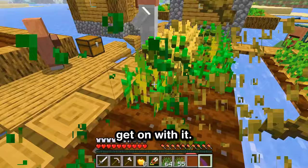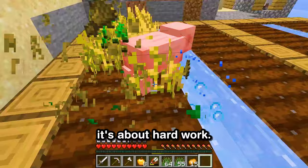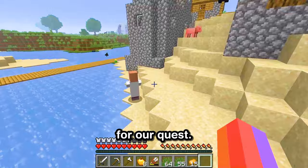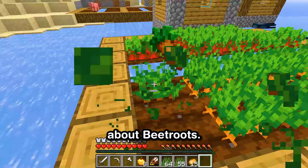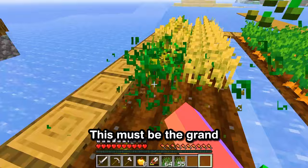First stop, the nearest farm. In Minecraft, farming isn't just about planting and waiting — it's about strategy, timing, and most importantly, hard work. Look at this, even the pigs are getting curious. Sorry little buddy, we need all the food we can get for our quest. Every wheat, every carrot, it all counts. On to the next farm — this time it's all about beetroots. Beetroots have a certain charm to them, don't you think? The color, the shape, it's all very Minecraft. And here we are at what seems to be the last farm. Just look at all these carrots — this must be the grand finale of our farming extravaganza.